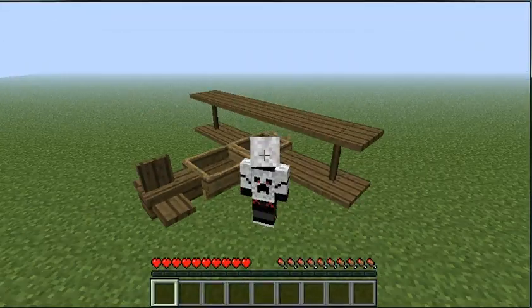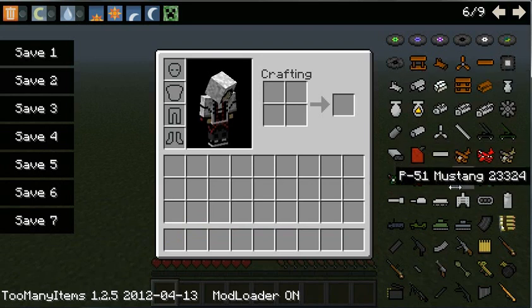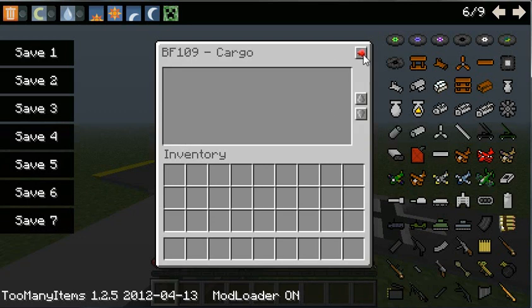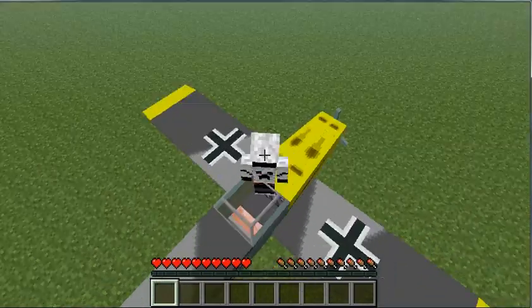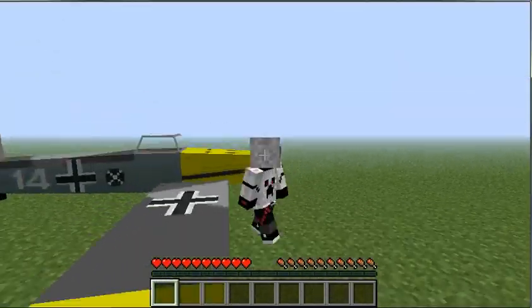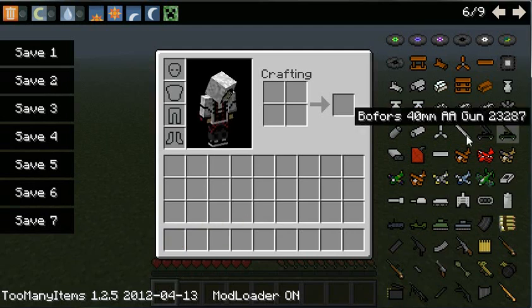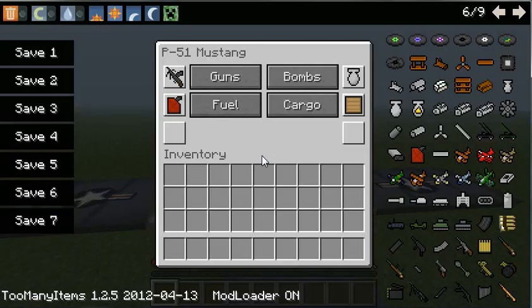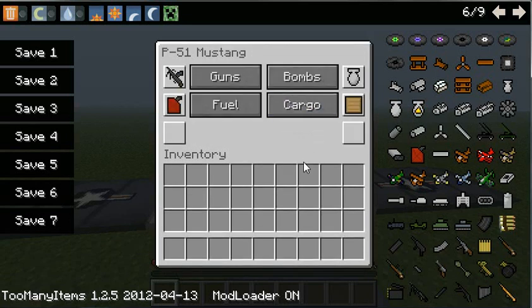Sorry if you can hear my parents in the background. This is the two-seater — the same as the biplane but with two seats. This one doesn't have any cargo, it has bombs — only three — and fuel, and it uses fuel a lot more. That was the BF 109. This is the Mustang-type thing — no cargo, really really fast, bombs and fuel but no cargo.